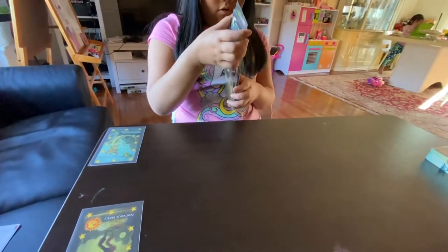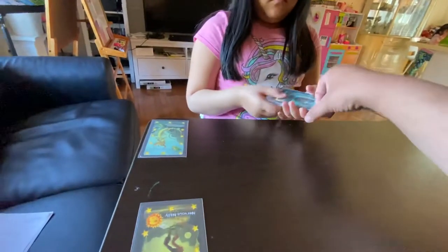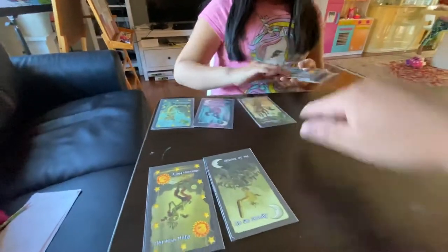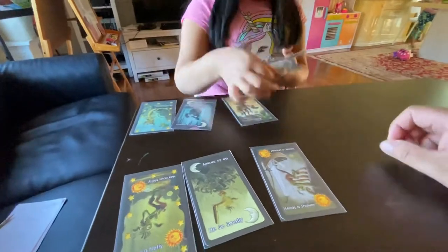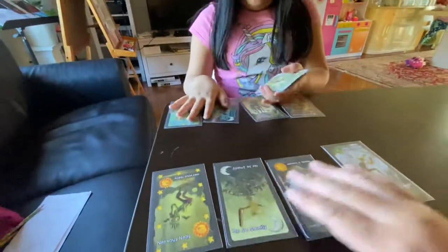They said it's going to be a new version coming out soon, so that's why I'm doing this one. So each person gets three additional cards. One and then one for Daddy. And then four fairies — you flip them over in the middle. So you get four fairies in the middle.